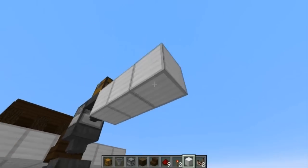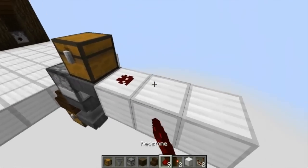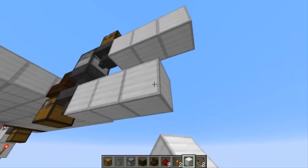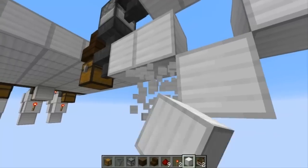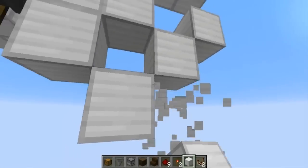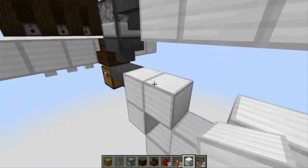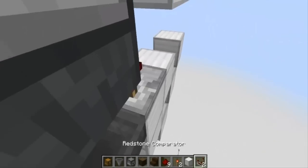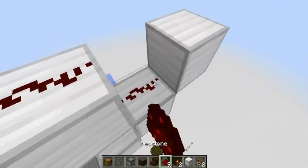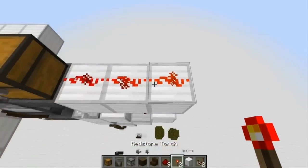You're gonna go 1, 2, 3 and 1, 2, 3, then go down here 1, 2, 3, 4. Punch out this block and make a kind of shape like I'm making here. Then you're gonna place your comparator going out from the second hopper, and now place a redstone torch, which should light these three.